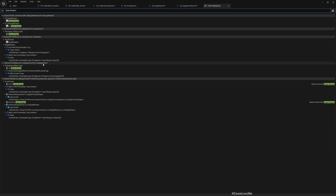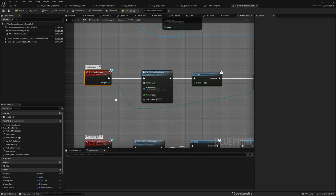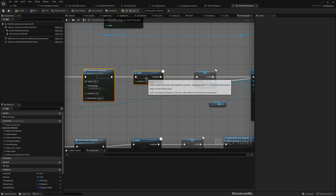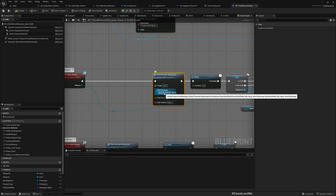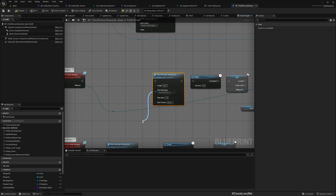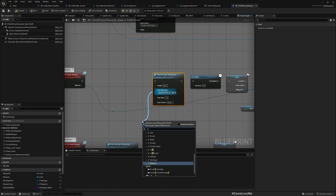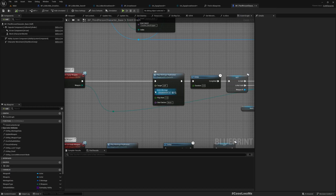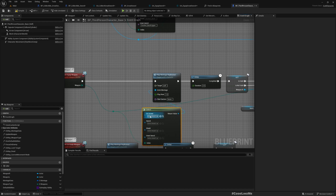The equip weapon interface should be implemented in the character. Yes, here in the third person character base class. We play the sword and shield anim montage here, because that was the only animation montage required at first. Now that we have a great sword as well, let's select the montage node based on weapon type.